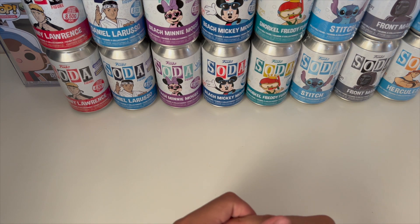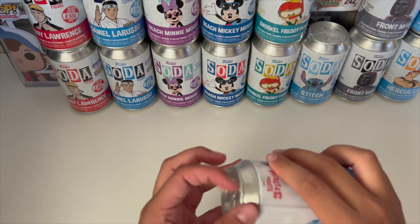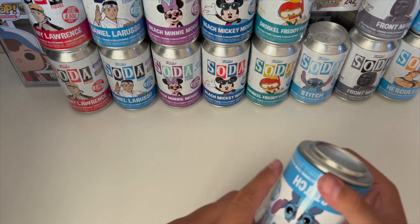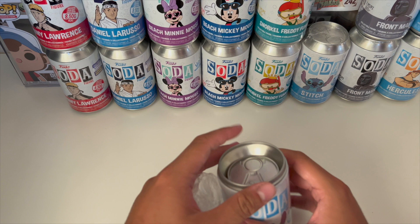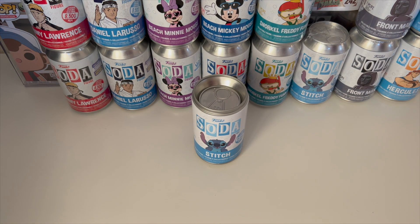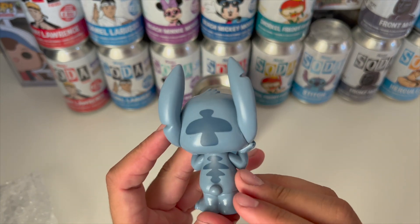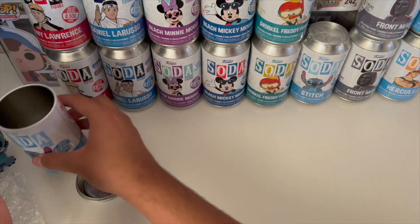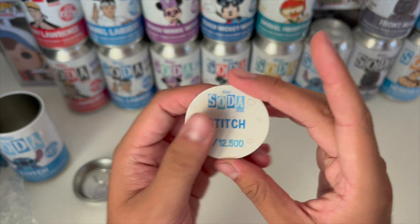Now let me open up the Stitch. I don't know what the chase is for this one. It's the Luau Stitch — let's see which one we get. We have the common one right here, the common Stitch. Let's get the pog out — common Stitch, one out of 12,500.